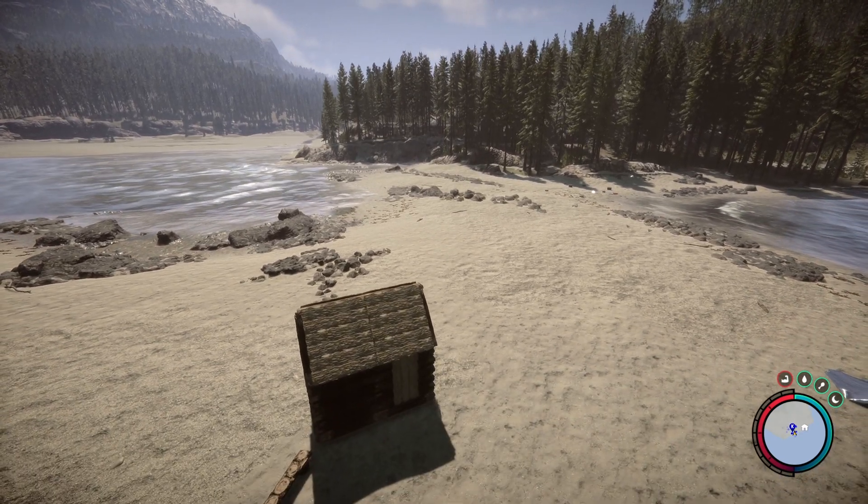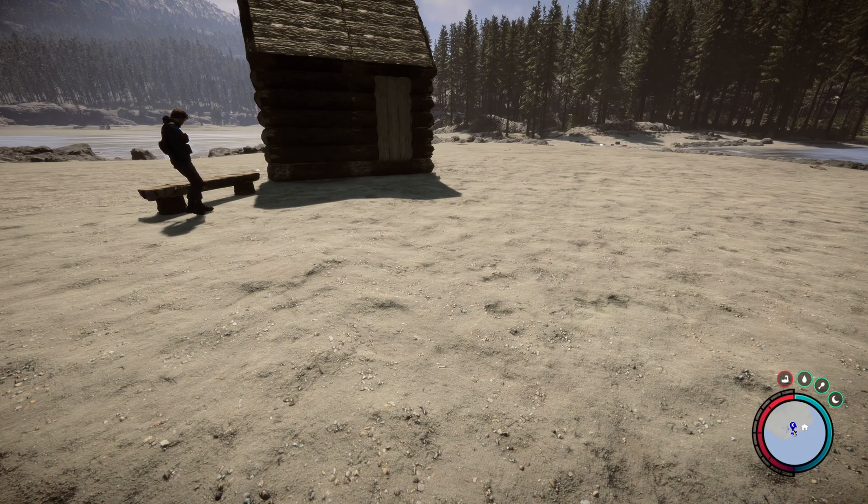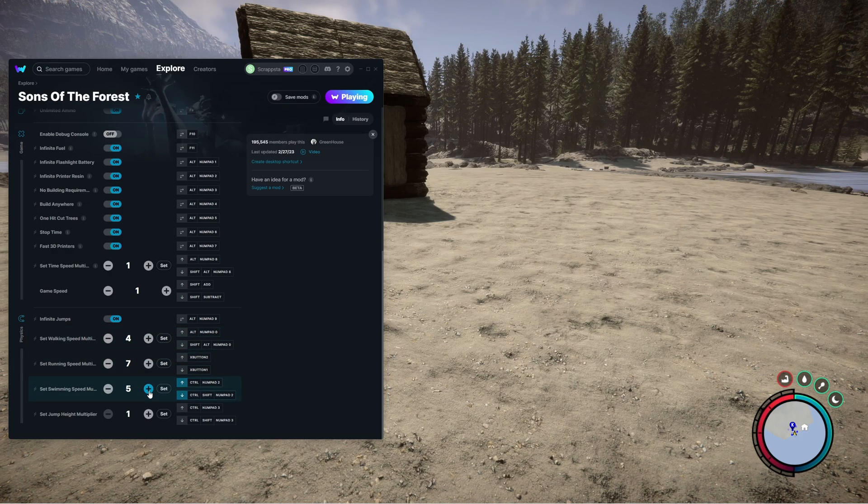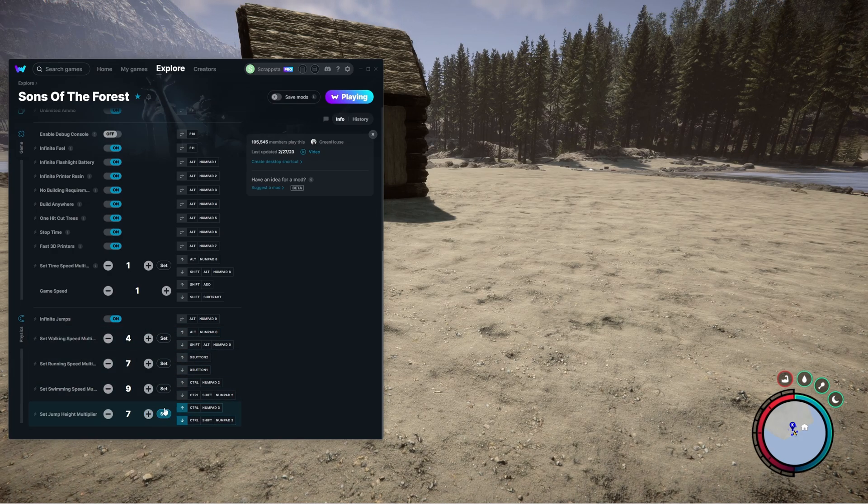Make sure you have no fall damage on if you use infinite jumps, otherwise you will fall to your death. Below this you'll see walking speed, running, swimming, and jump height multiplier. Whatever values you set, your character will walk, run, or swim faster and jump higher.